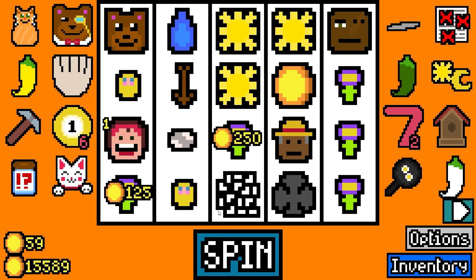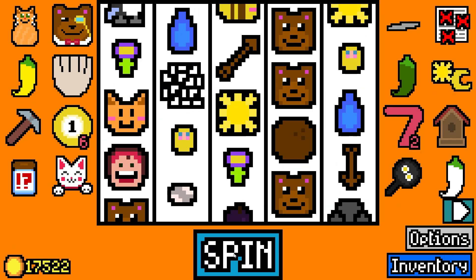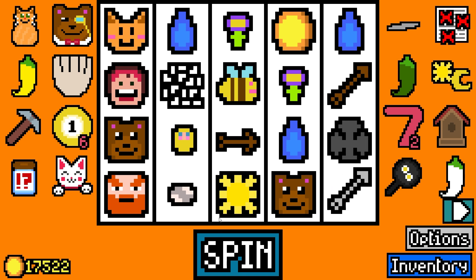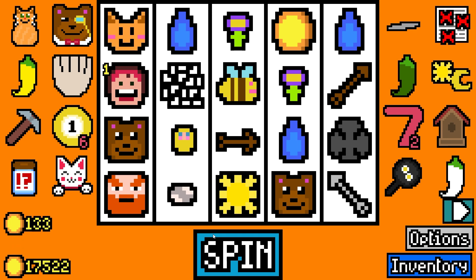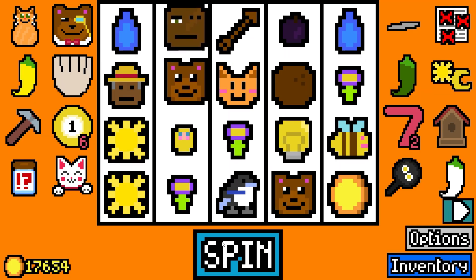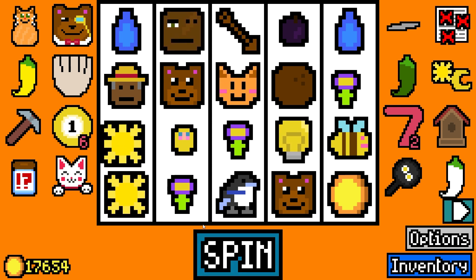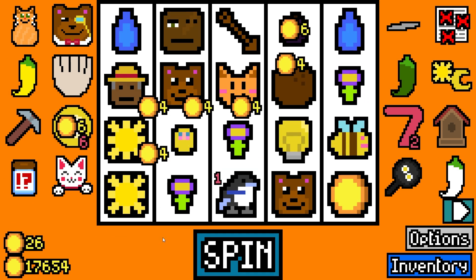Because they actually do exponential multiplication, whereas everything else is just pure addition. You could potentially eke out a ton of value from an archaeologist, for example. I'm gonna get another rabbit fluff. I just really want to see a beehive before I'm done. And there's other stuff that multiplies — I just haven't seen as many.